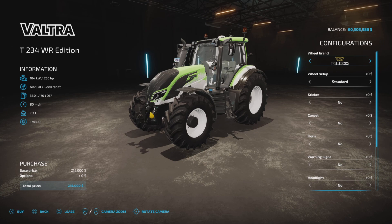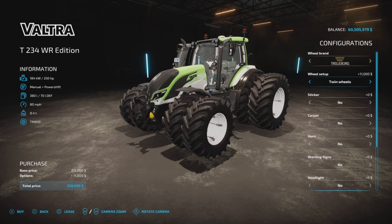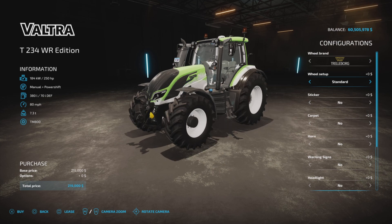Looking at the configurations: Wheel Brands include Trailerburg, Michelin, Continental, Midas, BKT, Vertistein, Nokian, and Trailerburg. Tire setups available are Standard, Weights, Rear Twins, Twins All Around, Narrows, and Standard.